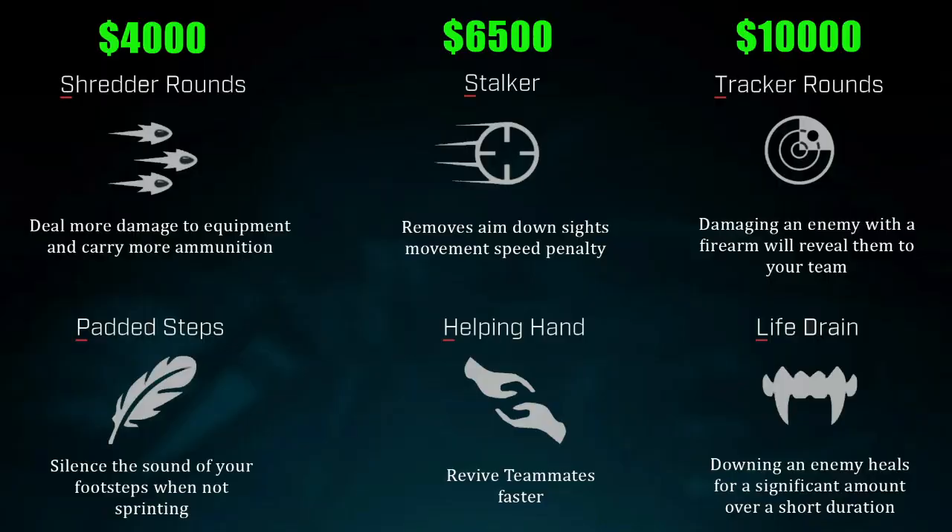Going then onto her perks, in the 4,000 category she has Padded Steps, which silences her footsteps - obviously very good for Lancer when she doesn't have her ability up. Also in the 4,000, she has Shredder Rounds. In 6,500, she has Stalker and Helping Hand. And then in 10,000, she has Tracker Rounds and Life Drain. I think Padded Steps is a really good option as well as Life Drain. Moving from target to target with Life Drain is great, and using the Silenced Footsteps when you're walking or crouching, either before or after you've used your ability behind enemy lines, is a great option as well.